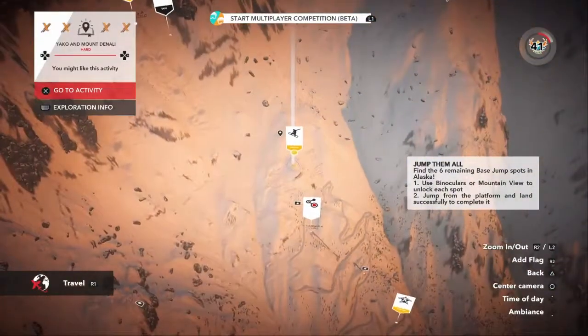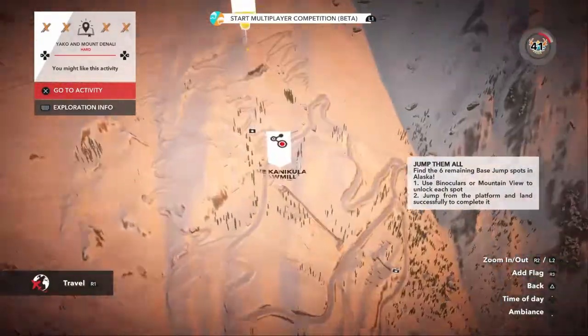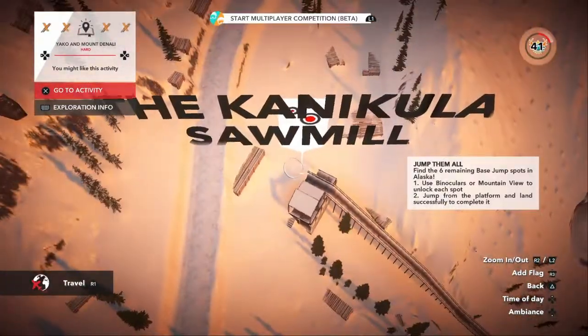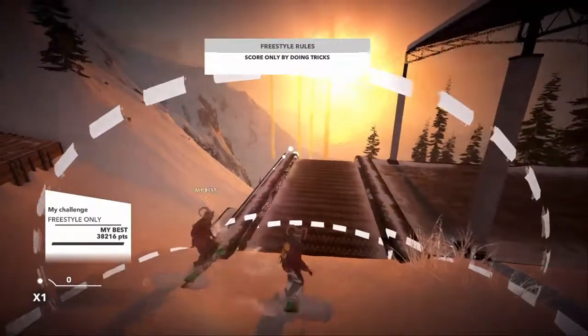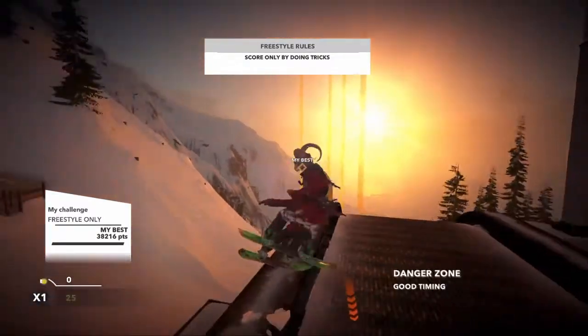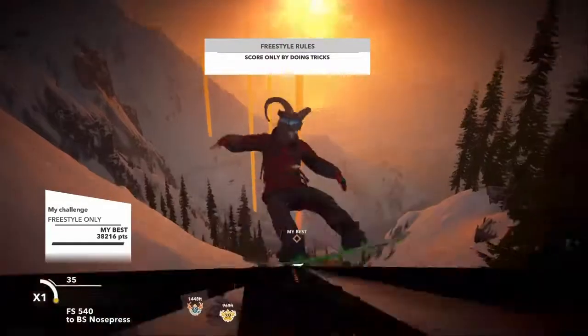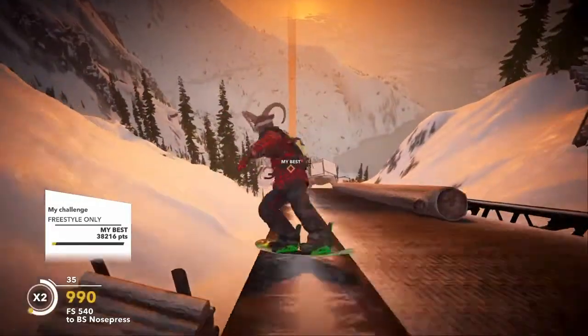You don't want to actually do the lumber park challenge. Instead, take a helicopter ticket and go to the sawmill right here. Jump up on the rail and just grind — spin while you're grinding.